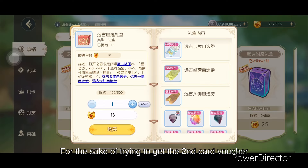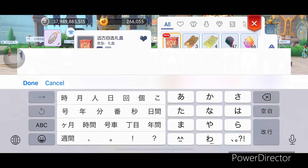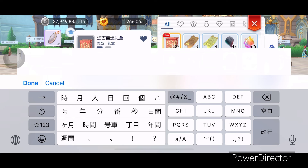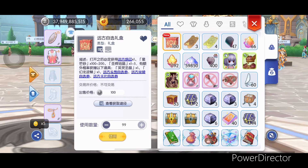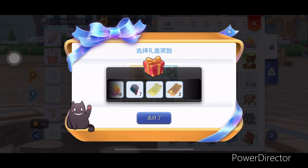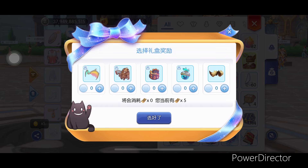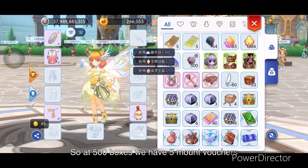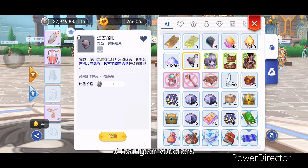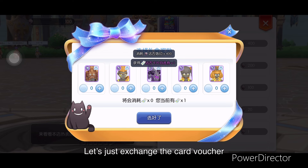Let's try to buy the last 100 boxes for the sake of trying to get the 2nd card voucher. So at 500 boxes, we have 5 mount vouchers, 5 headgear vouchers, and 0 card vouchers. What a scam box — let's just exchange for the card voucher.